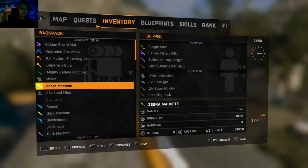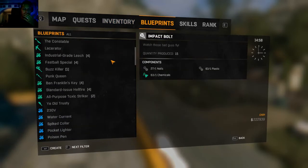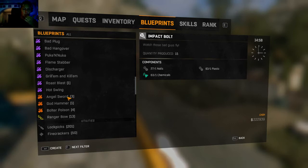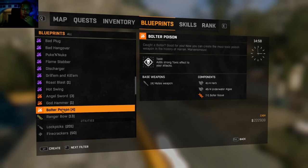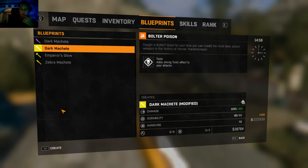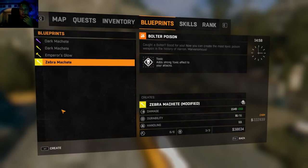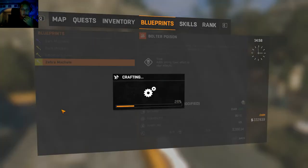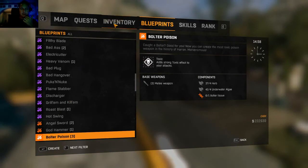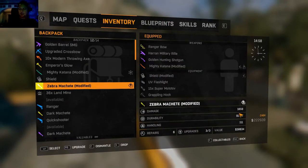We're not finished there because we want to go into blueprints and see if we can add a really good blueprint to it. What have we got? Oh yes — hammer, bolter poison, or angel sword. Let's do a bolter poison on the melee. That looks good — we'll do it on the gold zebra machete. So that has given the zebra machete a damage of 1859, 91 durability, 111 handling.